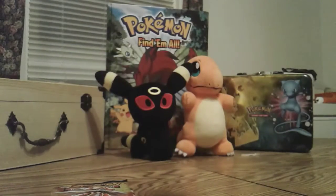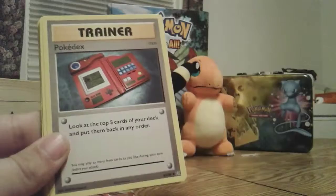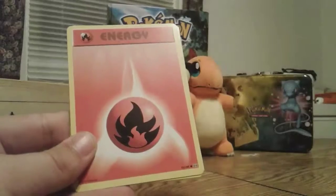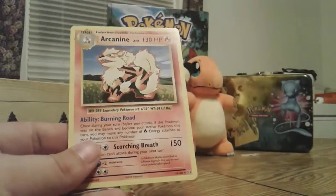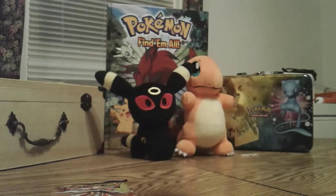I want to say it's three to the front for all of these — I could be wrong. We got an Oricorio, a Pokedex, a Kakuna, a Machop, a Tangela, a Vulpix, a fire energy, a Voltorb, a Switch trainer, and an Arcanine regular rare. That felt weird — it felt like there were two cards in the back. So next is the Sun and Moon base set.